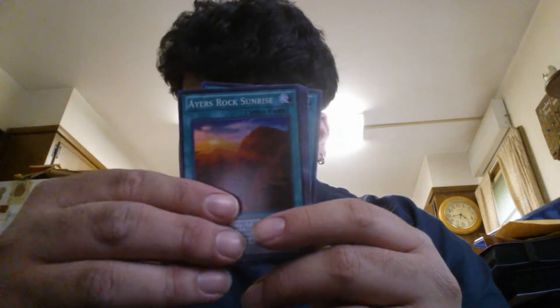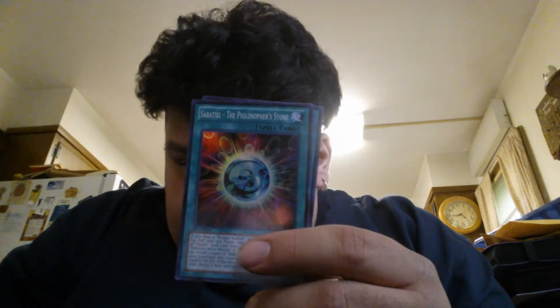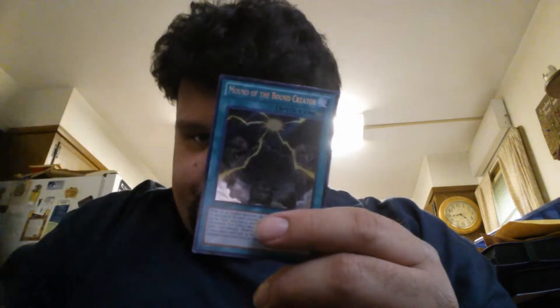So we got Lilybot, ASIR Sunrise, C5. We got the one card, and we got Mount of the Bound Creator. Great, got the Obelisk card. On to the next one.